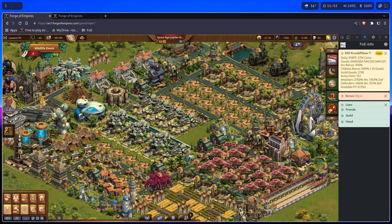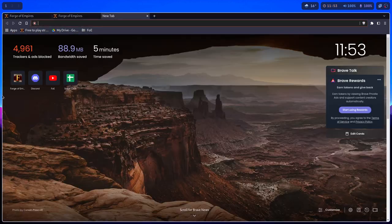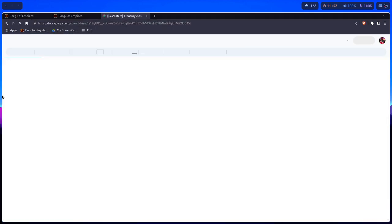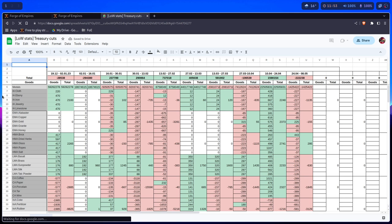You can design your own spreadsheets however you want, and you can use FOE Info to extract various information from the game into those spreadsheets. Then you can do your own formulas where you can create your own overviews of the data you want.